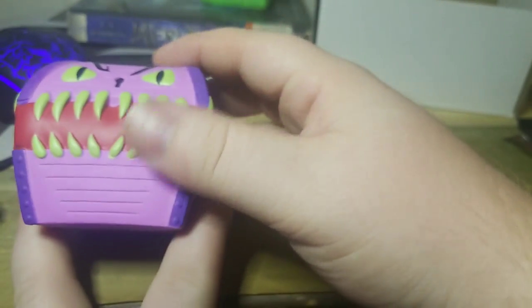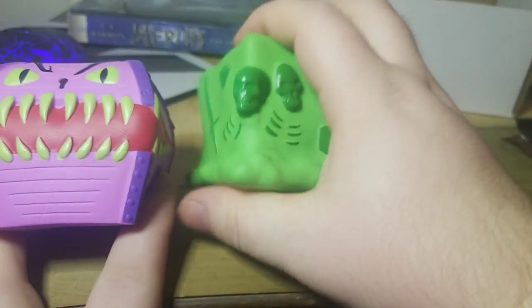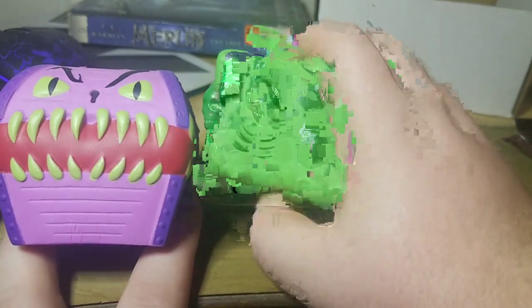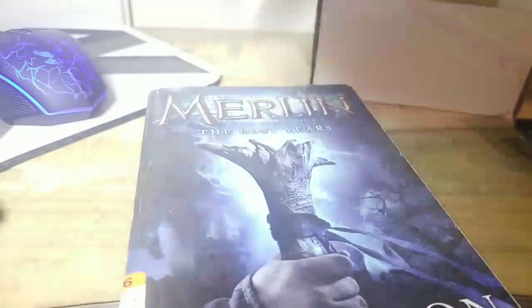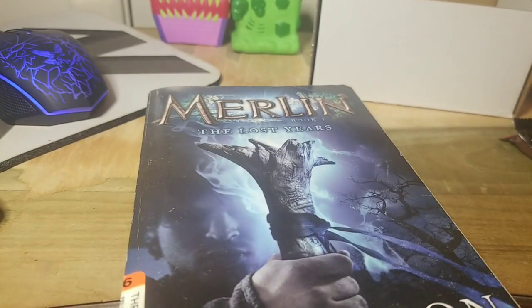Oh, Nate, check these out real quick. I got these from Dungeon Crate — they are Stress Relief, Mimic, and Gelatinous Cube. They're on top of the book so I had to move them anyway, but they are adorable. I also recommend Dungeon Crate if you're into D&D — obviously I am at this point.